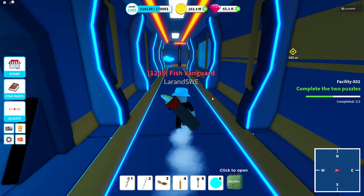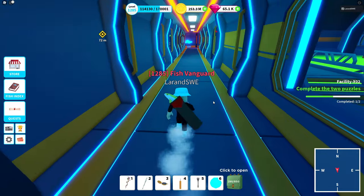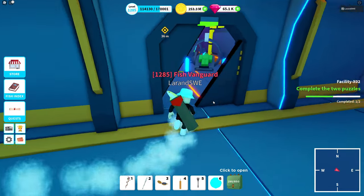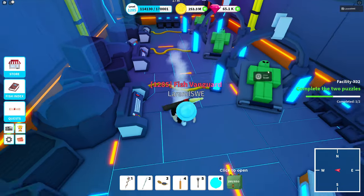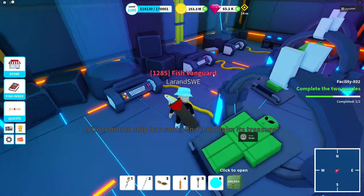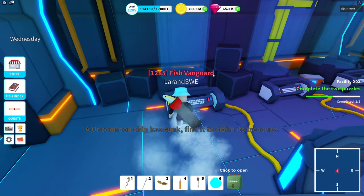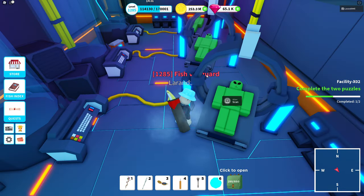We go to the second puzzle — this is the one where you identify aliens, quite a special puzzle. We're gonna scan three aliens and the scanner will reveal different body parts. We need to mimic those body parts into each of these cylinders. We start by scanning the first one.